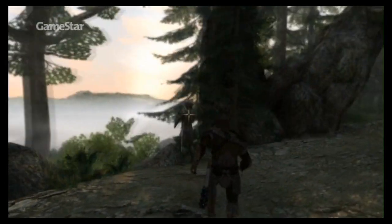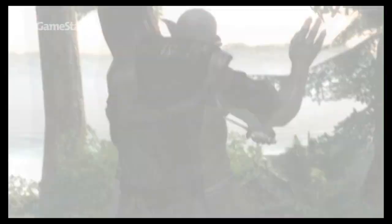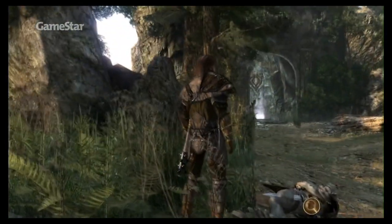Sind die Feinde einmal offensichtlich zu stark, nehmen wir ganz einfach den Weg eines Assassinen. Wir schleichen uns von hinten an unser Opfer heran und erledigen ihn dann ganz einfach aus dem Hinterhalt.